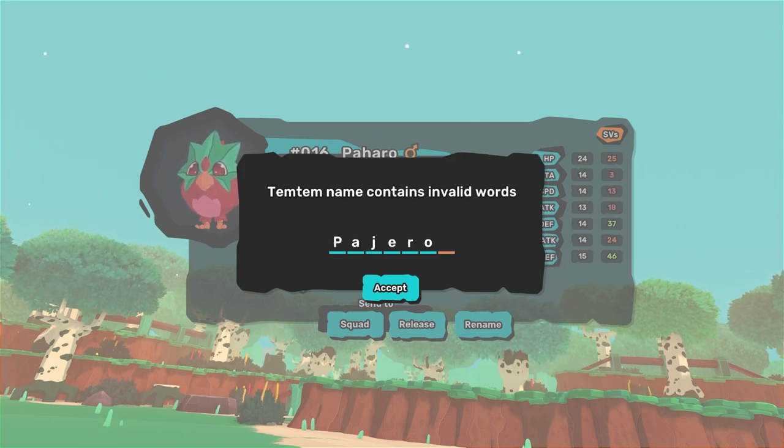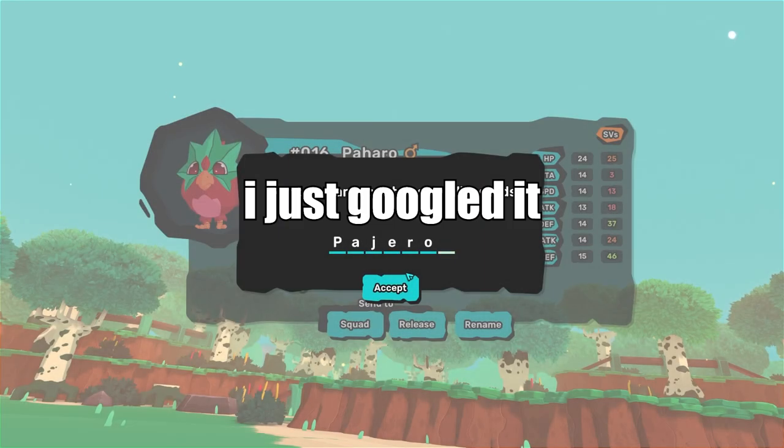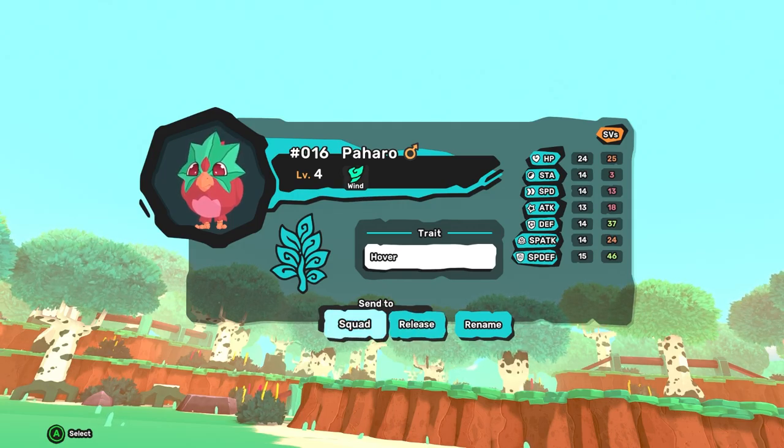We're calling it Pajaro — Temtem contains invalid words. What, copyright? Pajaro. Why did Mitsubishi name their car that? Colloquially it's a vulgar word. That's hilarious. Okay, we got Hover as a trait — damage taken from Earth techniques is reduced by 50%. Its defense and special defense are really high, everything else is below average — a little bit of a bummer. But, join the squad.